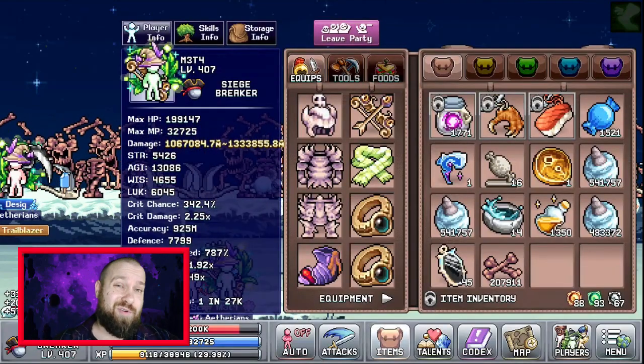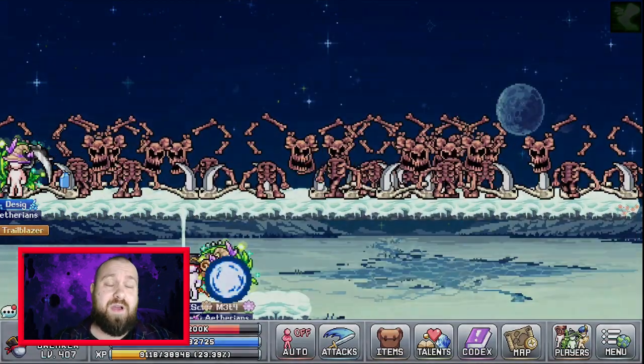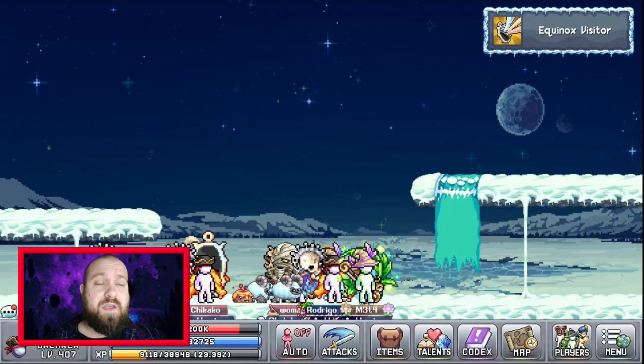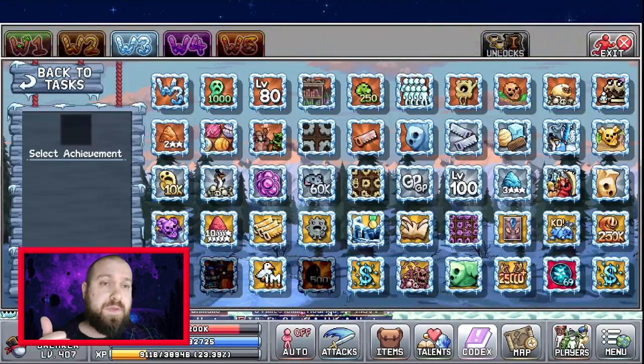A little thing about this mirror: you can green stack it if you really want to. If you're developed and you want the extra two percent damage, go ahead — but getting 10 million of them might take you a little while. Now let's talk about the bonuses.